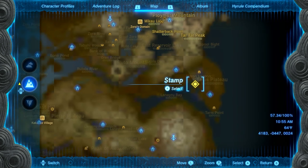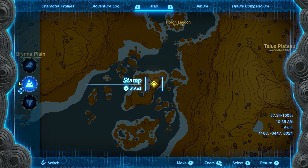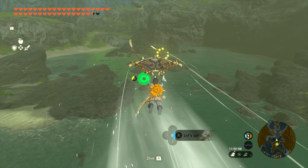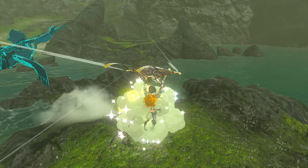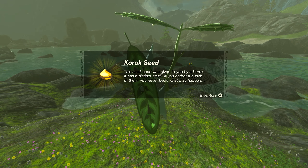Our next location is going to be found just west of the Talis Plateau in the little islands. Head to this location and you'll find a tree stump on the top of the rock. All you need to do is jump off and fly toward the yellow circle — there is a wind gust, so if you fly straight it'll help you out. Don't worry about falling into the water, and once you make it, the Korok will appear and you'll get seed number forty-four.